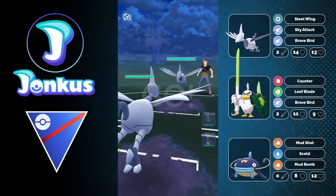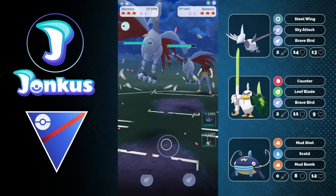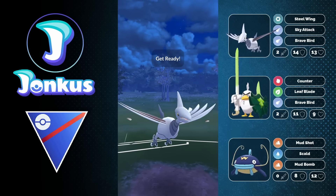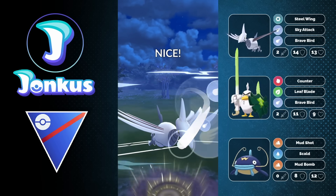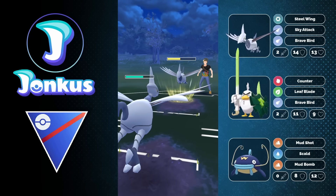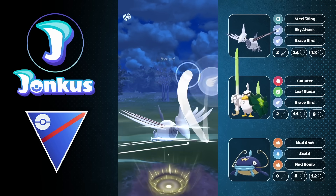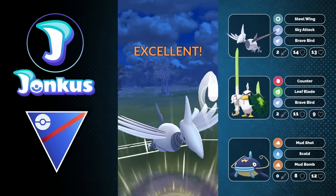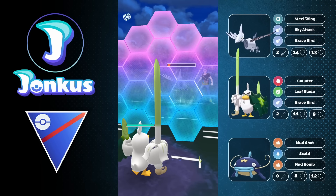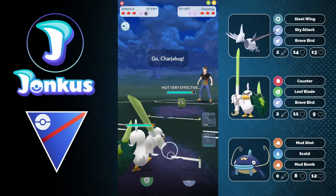Next opponent — another really awkward lead. I really don't enjoy the Skarmory mirror matchup here because it's going to be a little bit tricky. You kind of want to play out the lead, but Sirfetch'd is kind of okay for it because we take neutral damage from the fast move, plus Counter is doing neutral damage. Maybe I don't play it correctly — I go for the Brave Bird, which does some decent damage but it's not enough. They go for their own Brave Bird, and I can go ahead and go into my Sirfetch'd, but they swap out into the Charjabug.